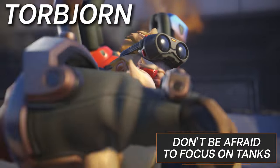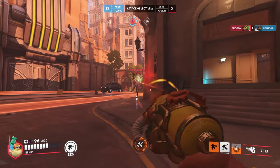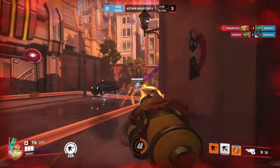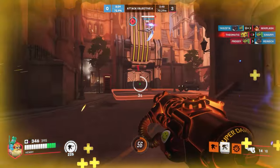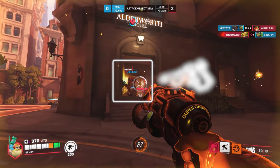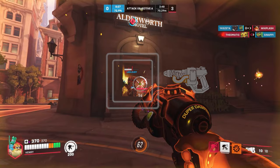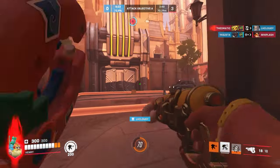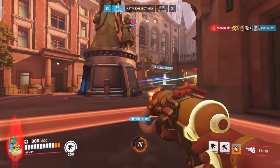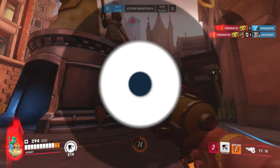Moving on to Torbjorn. He's also got a bit of obliteration in his kit, directed mostly against tanks too. Overload isn't just saved for surviving a dive or spamming chokes harder — the overhealth, fire rate, and movement speed all come together to make the ultimate tank shredding machine. Torb isn't just the anti-dive hero; he's also got the highest shotgun burst damage in the game. During Overload it deals up to 260 DPS, shredding most tanks in 2 seconds. It's not easy to react to a 30% speed-boosted dwarf running up and blowing four cannonball-sized holes in your torso — and for D.Va and Winston with a lower hit hitbox, it can get a lot worse.